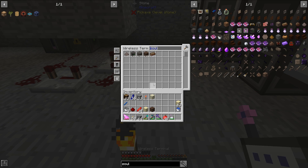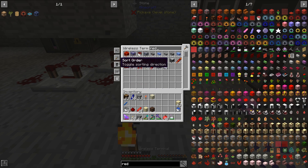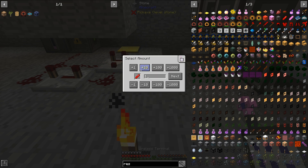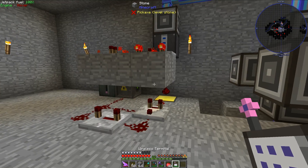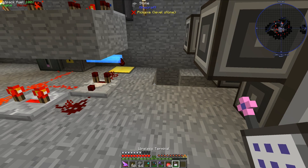Let's fill that hole real fast, and let's make some Restonia Crystals — 30 of those. Let's watch this in action. As we can see, the ME system is getting these, and this is working out fantastic.